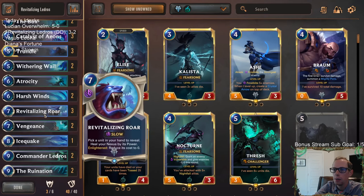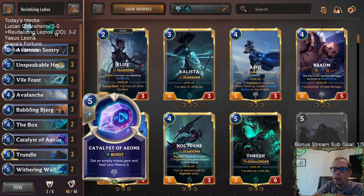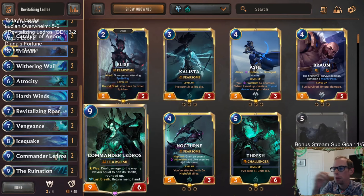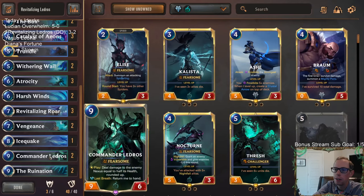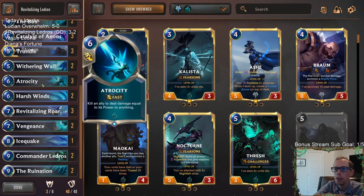Revitalizing Roar was impressive. I think this was a big upgrade to the deck. Because you could play this deck before and you'd have your Babbling Bjerg, but then you'd maybe get drained out because you'd still have a low life total towards the end of the game. Having a card that's just a gain nine — and especially when you're Enlightened, it's like a gain nine that isn't really costing you mana, just being slow speed. That really helped. I liked having Revitalizing Roar in here.